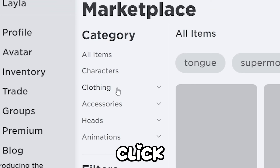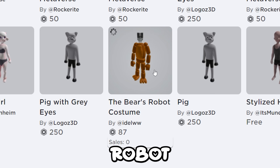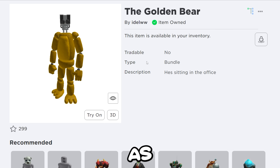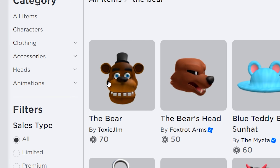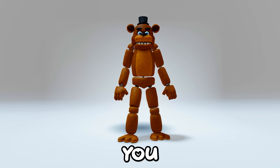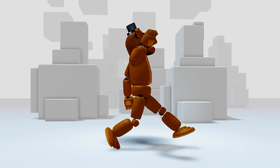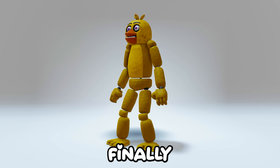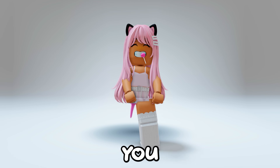Go to marketplace, then click on Characters, then sort it to recently created. You can see this — the bear's robot costume for only 87 Robux! Bonnie the bunny was also neat, as well as Chica. Now search this up and get this head. Equip the body, then the head — now you are Freddy Fazbear! Here's the Bonnie the bunny one. Finally here's Chica!